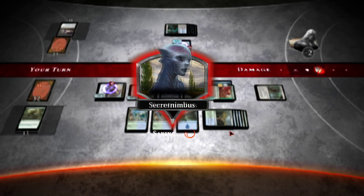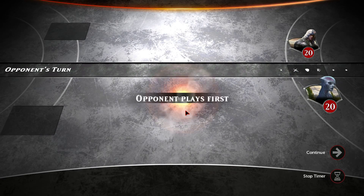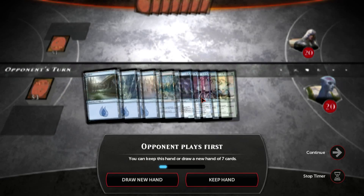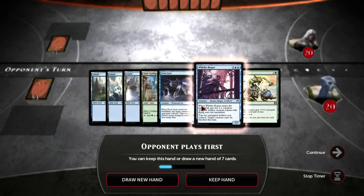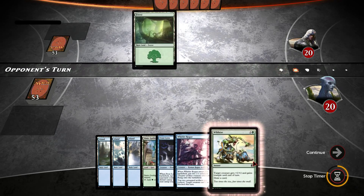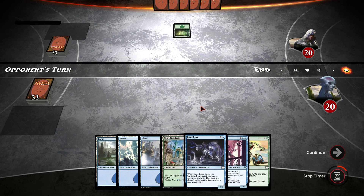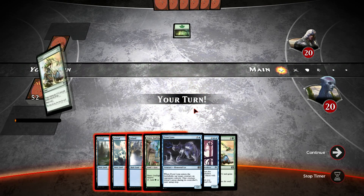I'll see you in a sec for a second game. Okay guys, here we are for the second game of the day, and probably going to be the final one, just so I don't make the video too long. This is a pretty good hand to start off with, so I'm keeping this hand. I've got the green source I need for Wild Size, a Whirler Rogue and a Frostlink — pretty sweet, I'm not going to complain.